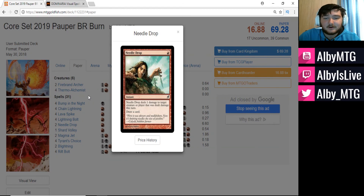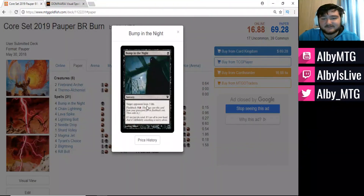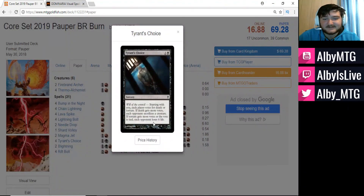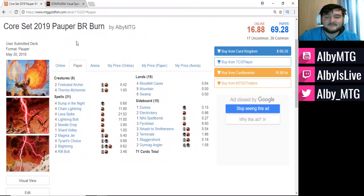Notably, not all of our cards deal damage. Bump in the Night is loss of life, not dealing damage. Tyrant's Choice is loss of life, not dealing damage. And the card from Core Set 2019 is also a card that causes loss of life instead of dealing damage — but we'll get to that in just a second.